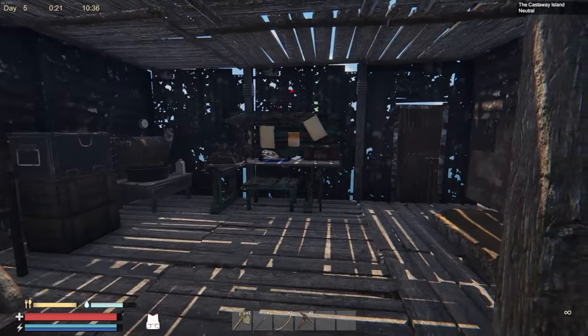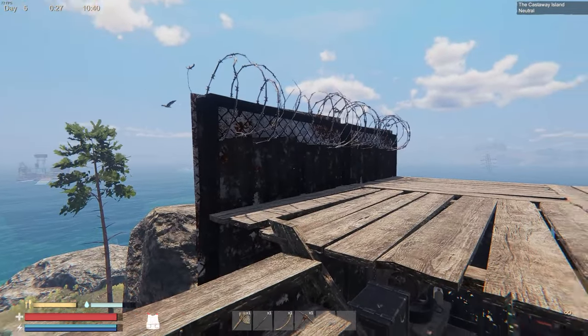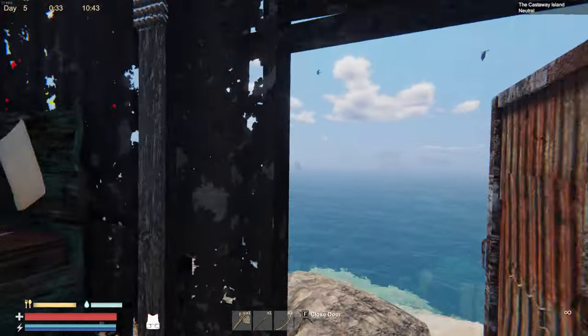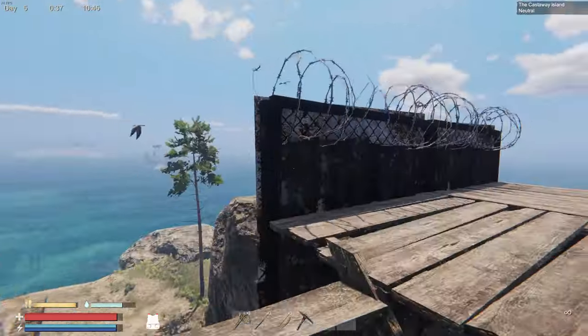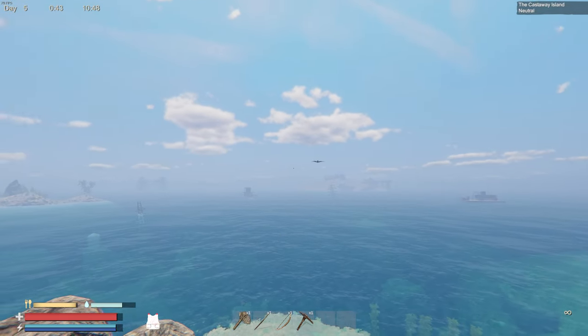Hey, what's up everyone, my name is Cap and welcome back to the channel. We're on episode three, day five of our Sunken Land survival series. Let me show you what I did last night — I moved my sign, put it outside. I removed the ceiling, put some floors in and put some stairs going up here so I have room to expand. We have our nice little chair where we can just pop a squat and watch the sunrise.